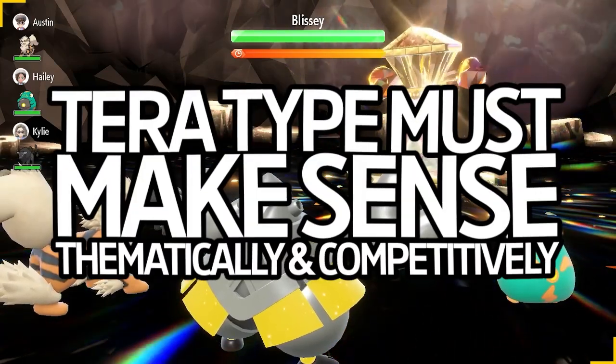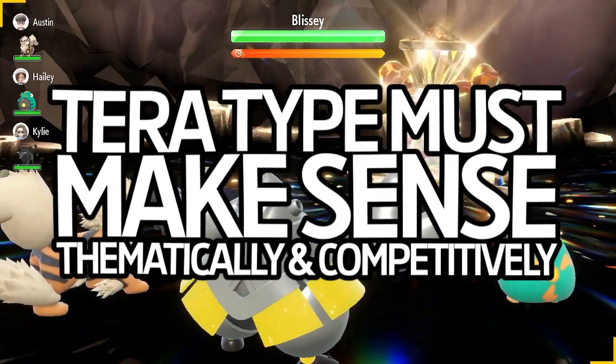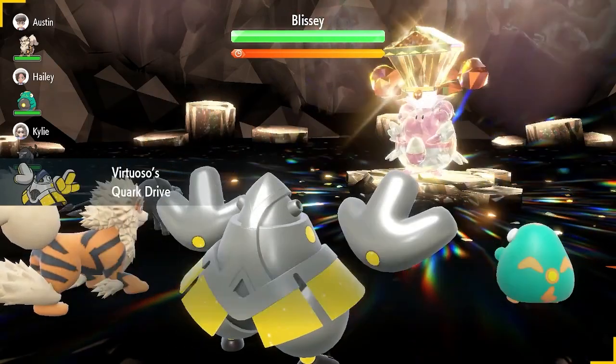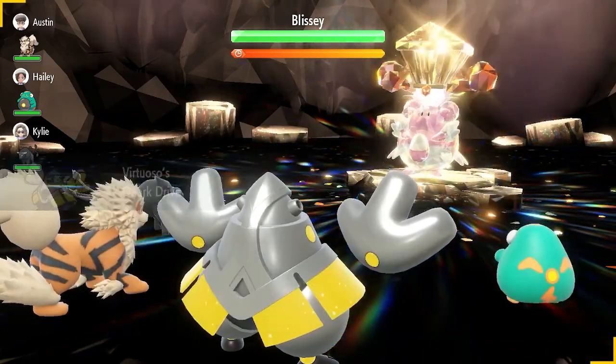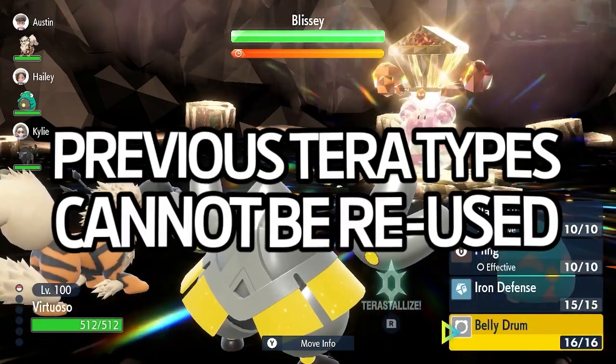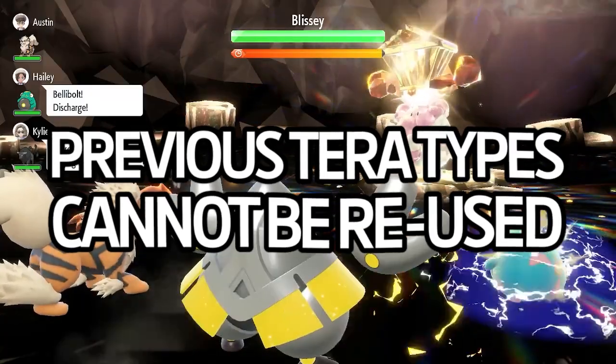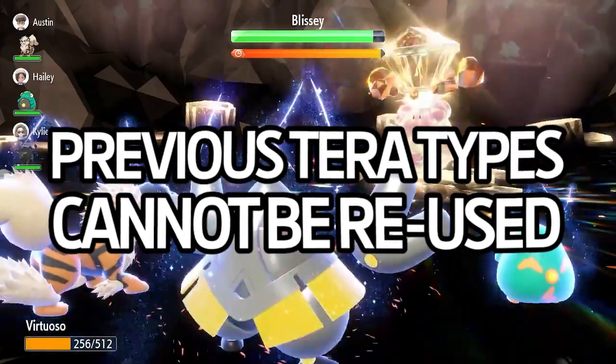First, the Tera type has to make thematic sense, and it has to make sense in terms of type matchups. For example, Charizard is meant to be a dragon, so the dragon Tera type works. Also, one of dragon's weaknesses is ice, but that weakness is covered by its original fire typing. I also don't want to reuse any Tera types that have already been used in 7-star raids, so I can't use dragon, flying, fighting, or anything like that.